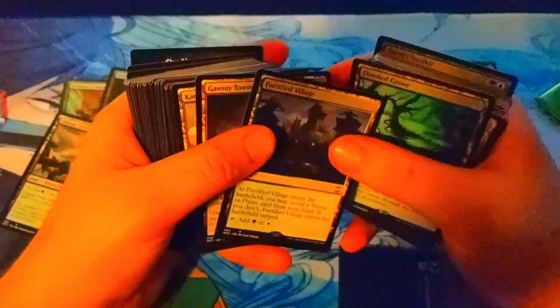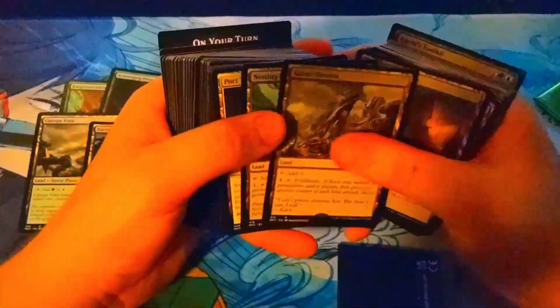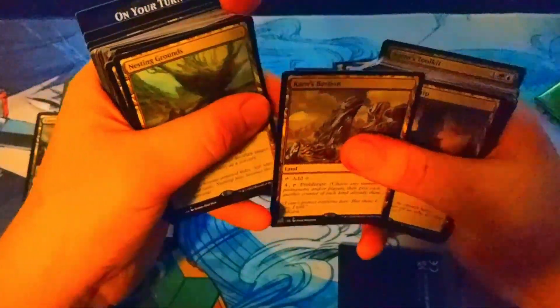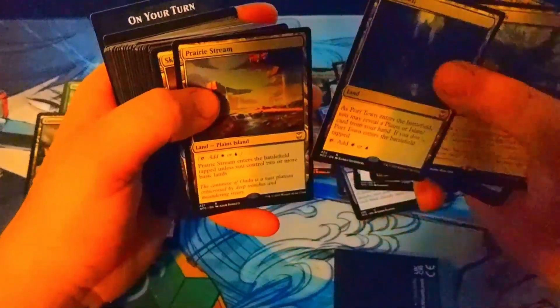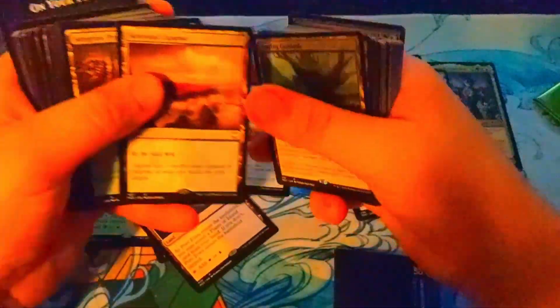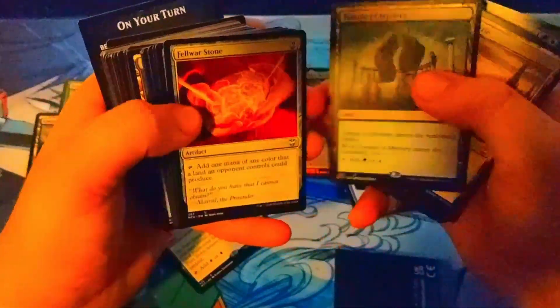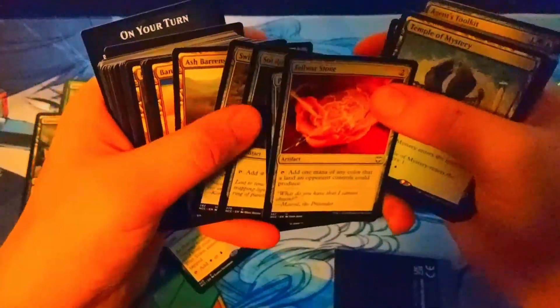I bought all five of the pre-cons, by the way, so be prepared for more videos just like this one reviewing each of them. Canopy Vista — pretty good card. I wasn't really expecting these to be in here honestly. As the years go by, Proliferate cards keep improving. Karn's Bastion is in here — okay, I actually need that for my Atraxa, that's something I don't have. Commander pre-cons are definitely giving us more value. Soaring, and Swiftfoot Boots — that's pretty nice.